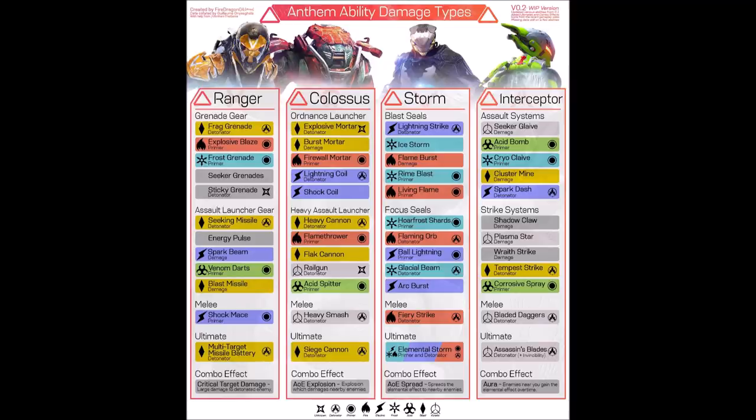Arc and ice primers pretty much function the same way to a certain extent. The big ones that are quite different are Living Flame for Storm, Fire Will Mortar, or Explosive Blaze. These are fire-based elemental primers, and what they do to the enemy is not only deal a lot of raw damage, but they also add a burn effect which does damage over time. Of course, enemies may have elemental weaknesses, so you won't always want to use fire if the enemy is resistant.